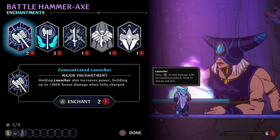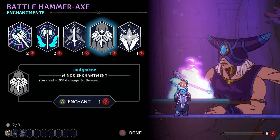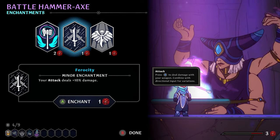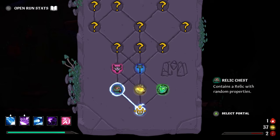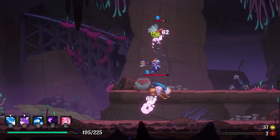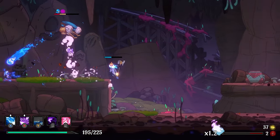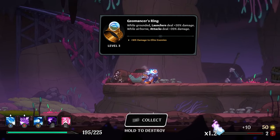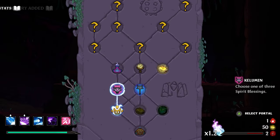Let's see what we got. Holding launcher also increases power — that might be a good idea. Fall slower while holding your launcher. Yeah, we'll take Concentrated Launcher, and then extra damage from perfect launcher, and extra damage to bosses. I'm less worried about getting to the boss as much as I am worried about defeating it. We're lacking on the artifact department. While grounded, launchers deal extra damage; while airborne, attacks deal extra damage — that's pretty good for this weapon. It's also a new artifact.